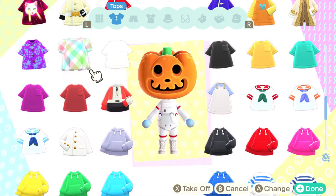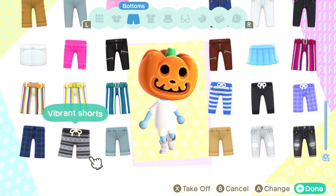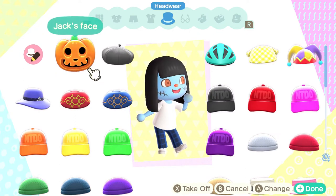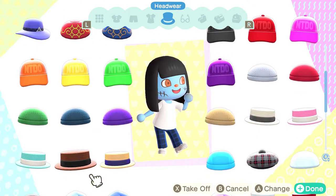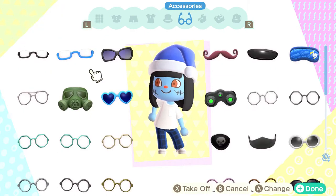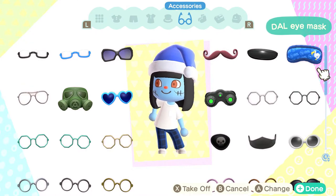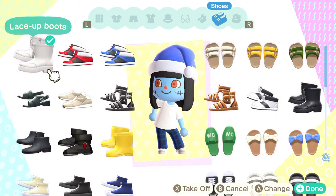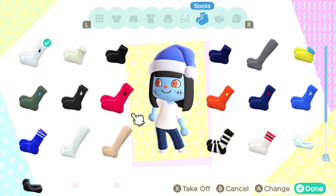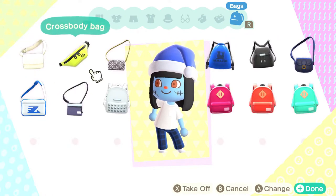Yeah, so let's just change into some pajamas because it's been a long day. I'm gonna wear this white pocket tee and these tweed pajama pants. I do have a night cap and an eye mask, but I won't be able to see with it on, so that's not happening. I'll take off my boots and maybe put some socks on — yeah, those socks are fine.